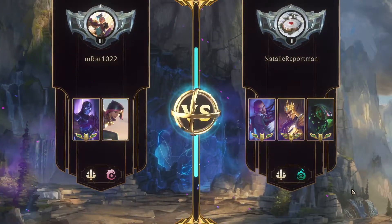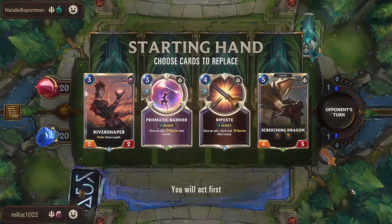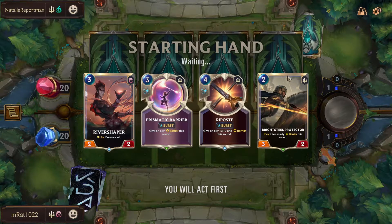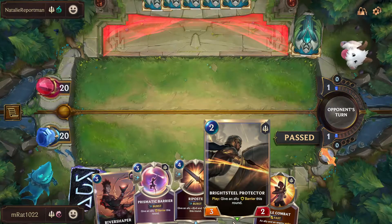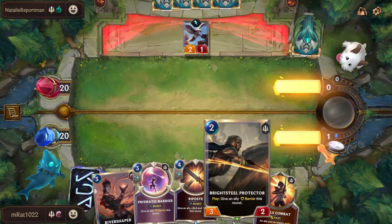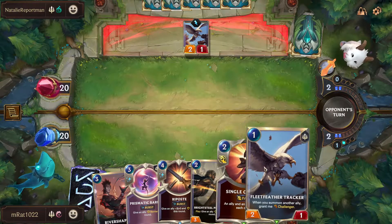We're facing Luge and Jarvan Senna - that has to be interesting. I don't know this matchup too well, especially with Fiora. I probably should be aggressively mulliganing for Fiora. I am worried that if we don't draw something good soon, we're probably gonna fall behind the pace really quick. If this is a Rally deck, I almost 100% might just lose.